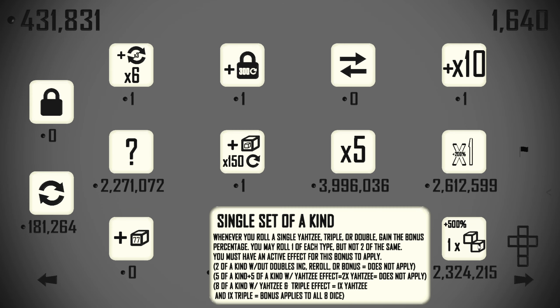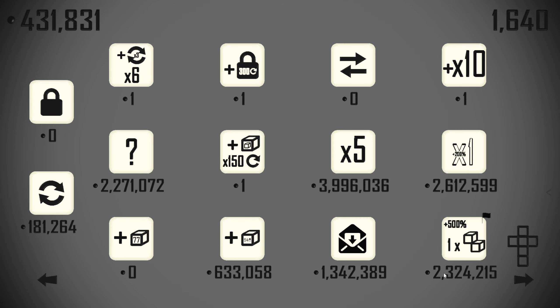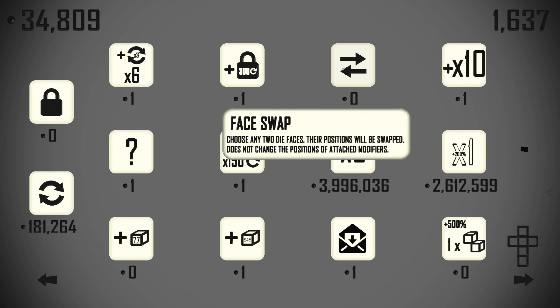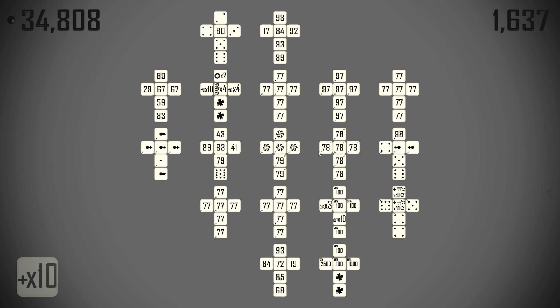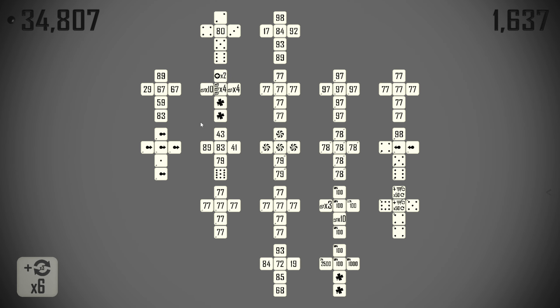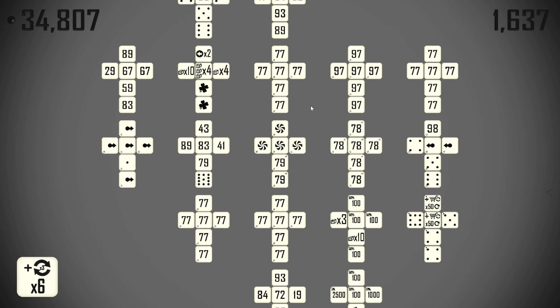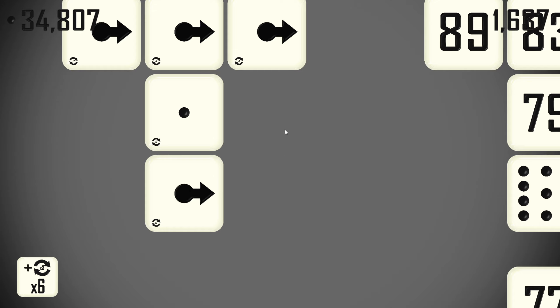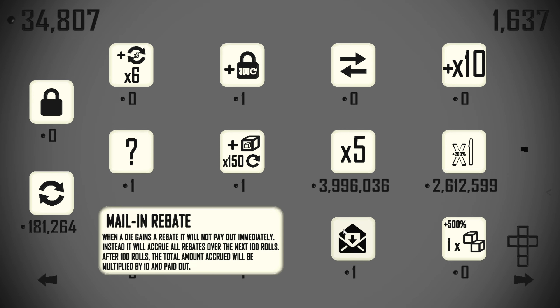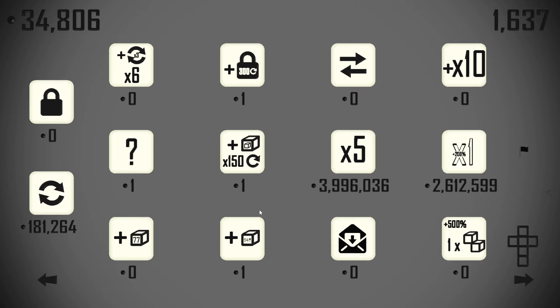I'll grab a single set of a kind as well. 10x certainly can't hurt to go somewhere. Six times re-roll in triplicate — do we have that on both sets of arrows? That's double, so we'll make that triples. When a die gains a rebate it will not pay immediately — I mean I'll buy it just to get it out of the pool.